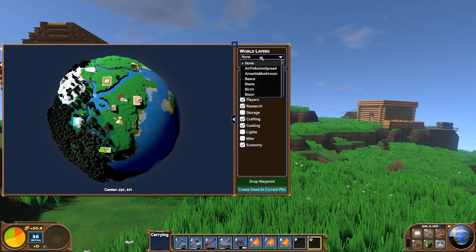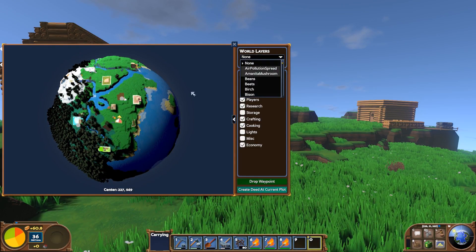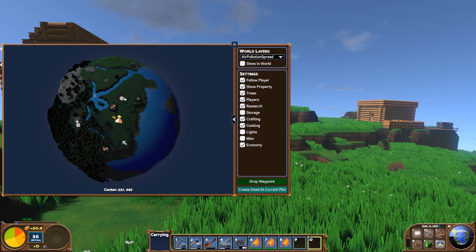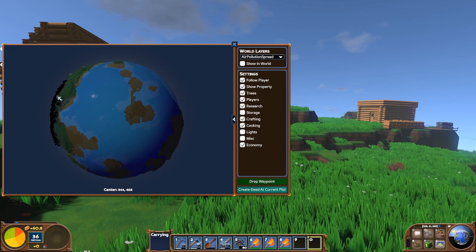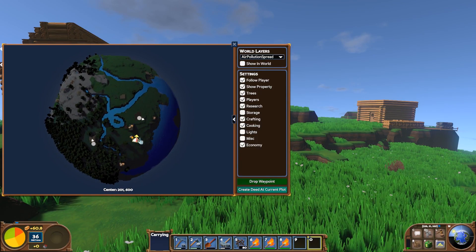Now the world layers are really cool. If you guys have played the game a little bit, you've realized how important this is. As you attempt to propose laws and layout districts, you need to show the other players in the world why. For example, you could do something like air pollution spread. We are in the primitive stages, so air pollution spread is almost not a thing at all on the world.